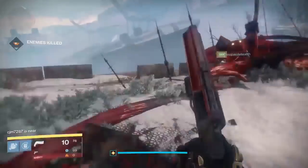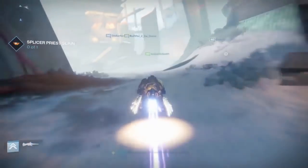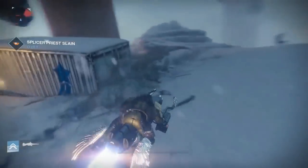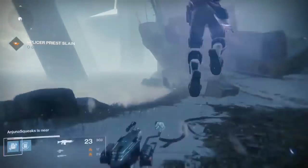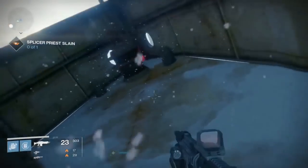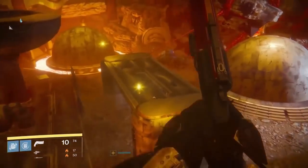Clovis Bray 1.1 is going to be a little hard to find. When you're going towards the Archon's Forge and you get to the giant husk, stay right — you'll be able to find a little wrecked ship, and on that ship will be the SIVA cluster.